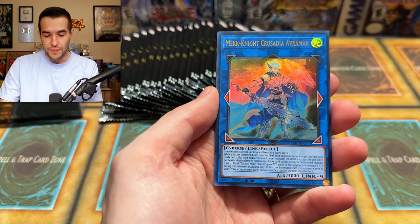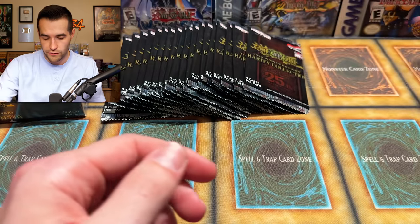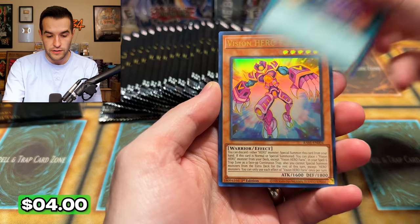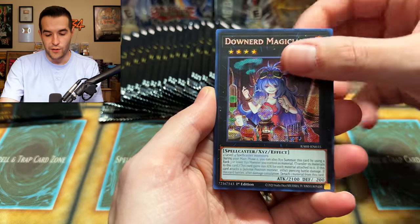Iris Sword Soul, Mech Knight Crusade Avramax, and an Inspector Boarder — kind of a boring pack, just a few Ultras. I'm going to start the binder action now. We have Striker Dragon, Harpy's Feather Storm Secret, Pot of Desires, Vision Hero Ferris, and Wind Channeler. Let's see what else — Tri-Brigade Revolt and Downer Magician.